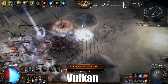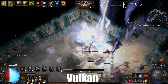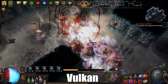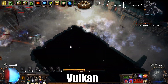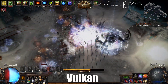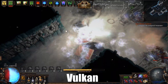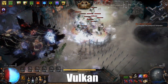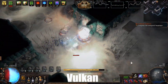I rolled the maps pretty similarly — fully delirious Burial Chambers, two of them — and added some scarabs, specifically legion scarabs, so we could see how the monolith performs. That was my test bench for comparing the two renderers.